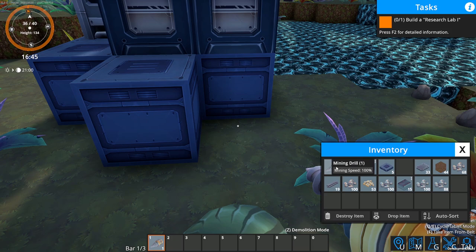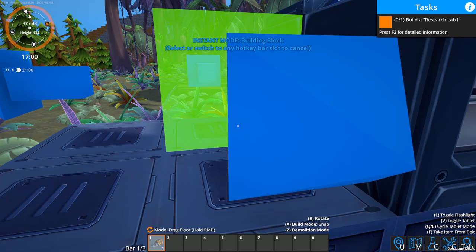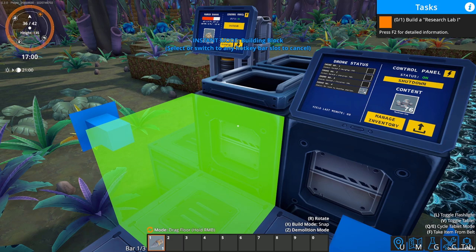One thing I do like about this game is some people have problems with space games where they don't look like other planets — this does look like another planet. It doesn't have copper and iron; it has technum and xeno ferrite. Ferrite is kind of iron, but it's xeno.